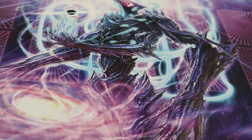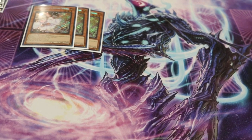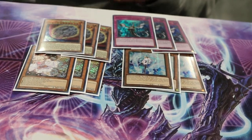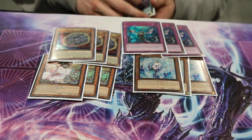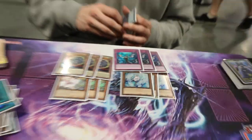For non-engine we went with more of a hand trap approach — three Ash, three Valor, three Imperm, and three Nib. We just thought hand traps were the best approach to this format because even if you break your opponent's board with Spooky or something like that, they just have a lot of follow-up and if you can't kill them you lose. Hand traps punish them if they have a weaker engine hand and it just makes the game more simplistic.